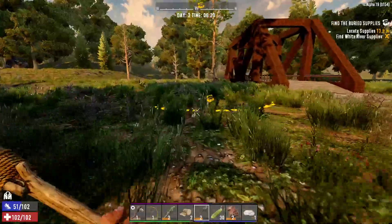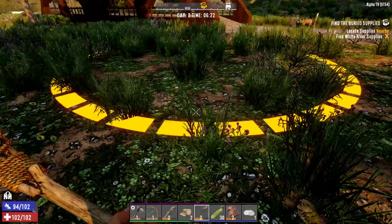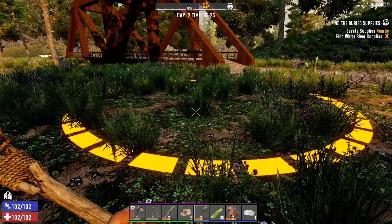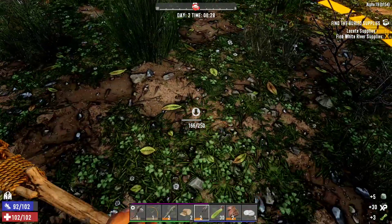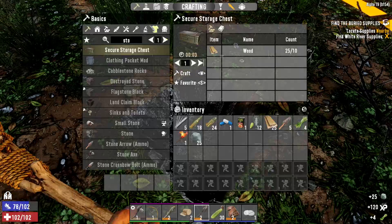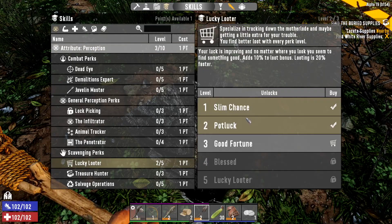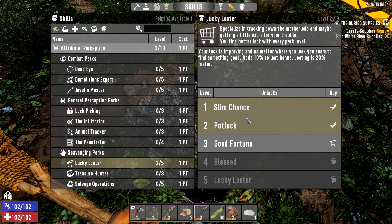Locate the supplies — ow wow! That is amazing, look at that. Buried treasure! So you just search somewhere in it and the radius gets closer the more chunks you pick up, right? So we have one point to spend. Lucky Looter no longer does the buried treasure distance. Your luck is improving — no matter where you look, you seem to find something good. Adds 10% to loot bonus, looting is 20% faster.